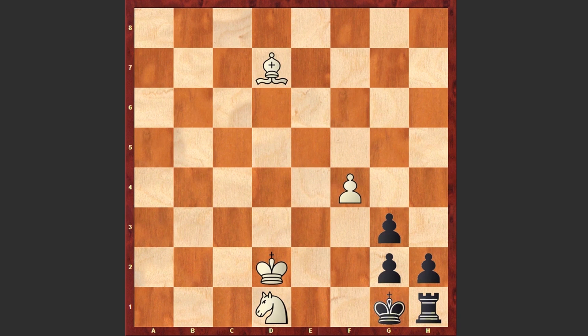Bd7, Kf1, and Bh3. White needs to control the pawn on G2 from the h3 square. Now Black has 2 options: either to play Kg1 or Rg1. If Kg1, then F5, Kf1, and White is simply promoting the pawn to a queen — F8=Q, Kg1, Qe7 followed by Qe1 checkmate.